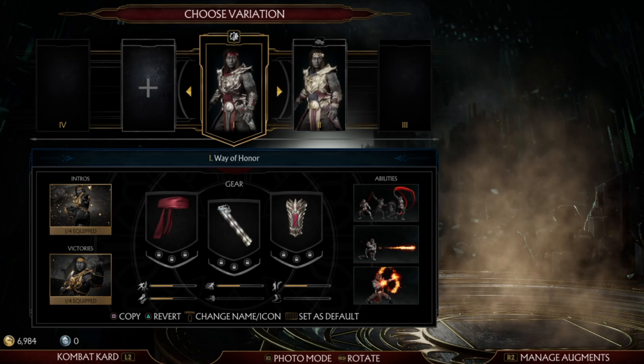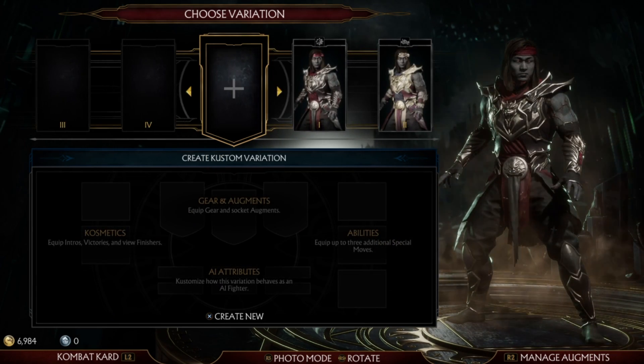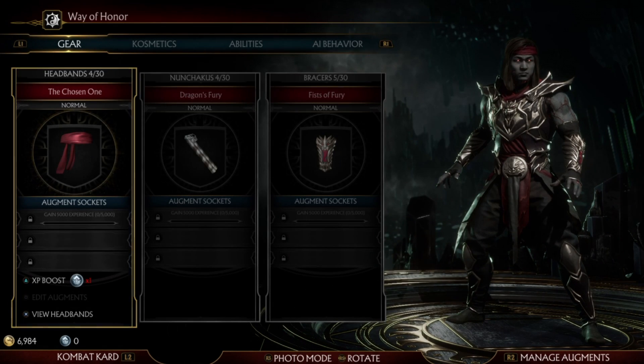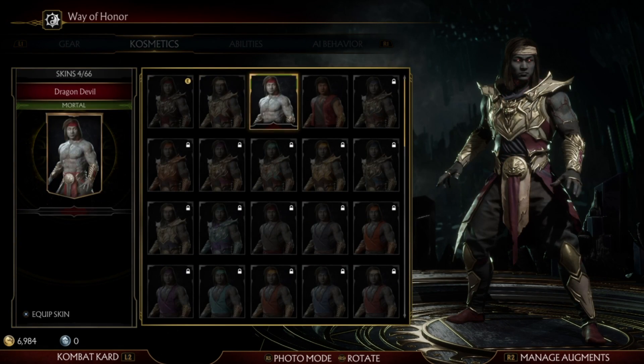It's a good way to flex on them. Anyway, that's all there is to it. That's how to get skins and change your outfits in Mortal Kombat 11. Hopefully this helped you out. If it did, please leave a like. If you have any other questions, leave a comment down below, and thank you for watching.